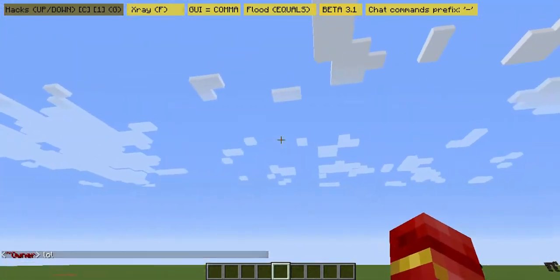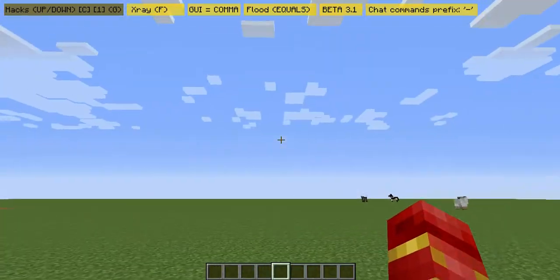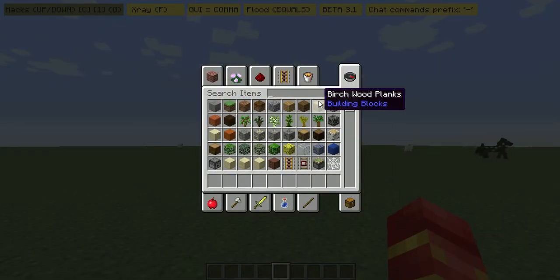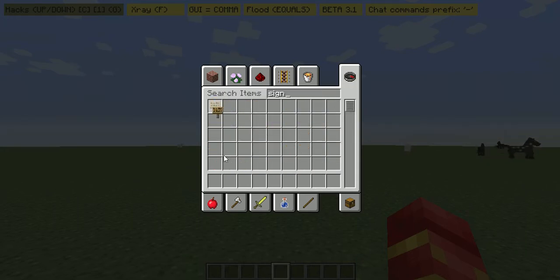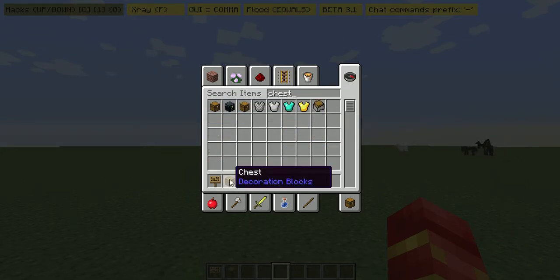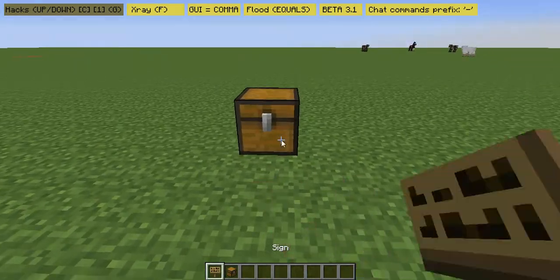What's going on guys, Callum here. Today I'm going to bring you a video on how to use the iConomy shop plugin. What you're going to need is a sign and a chest. I'm in creative mode at the minute so it's just much faster. First of all, I'm going to show you how to do the chest bit.